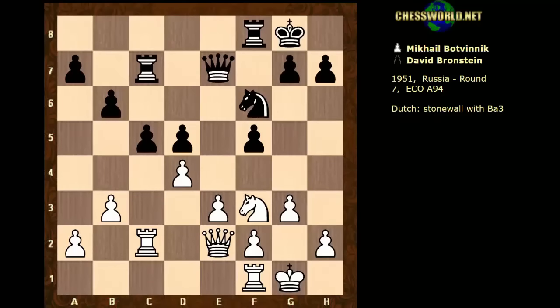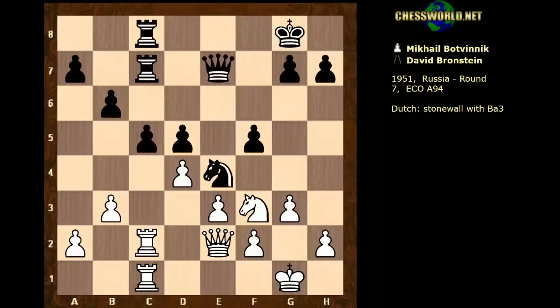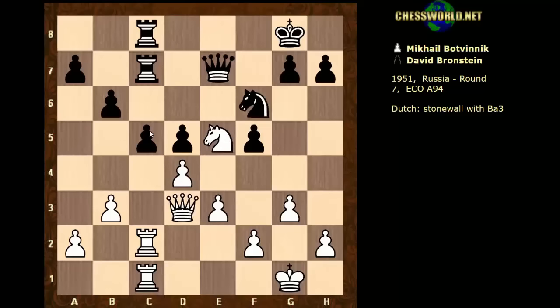White actually plays Rook c2 — it's a kind of symmetrical play for the moment. Knight e4, now Ne5. The advantage white has is white can kick this knight on e4. Knight f6, we have Queen d3 putting some pressure on f5.